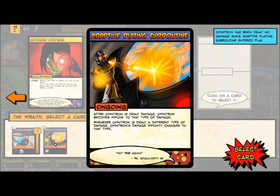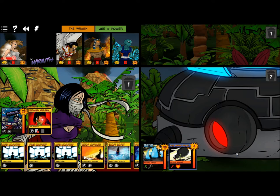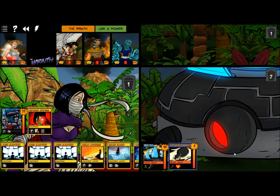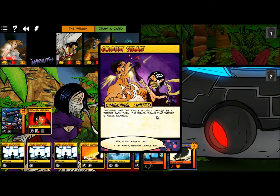Adaptive Plating Subroutine — not this again. After Omnitron is dealt damage, Omnitron becomes immune to that type of damage. Whenever Omnitron is dealt a different type of damage, its damage immunity changes to that type. Oh, brother. Yeah, that's going on top — I wanted that to go on the bottom, oh well.